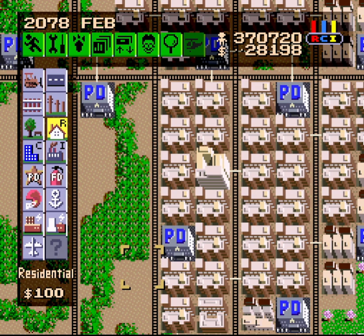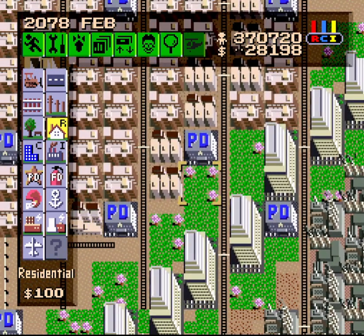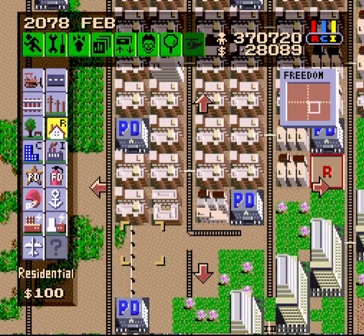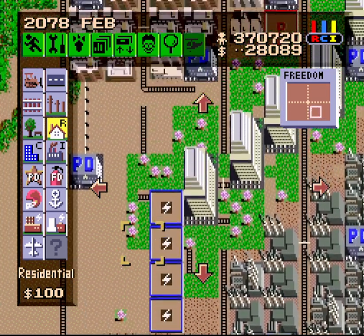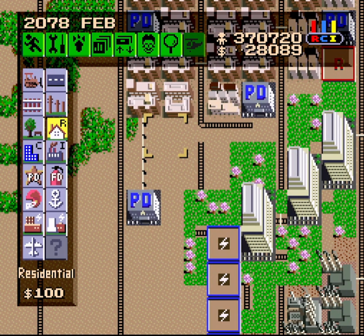I needed nine more residential zones. Let's see where we've got room. We already filled out this one. I could put another one here and that would not be a problem. Why don't we just go with one there? I don't think I want to build any more closer to the commercial zones. Valid destinations would be pretty difficult to get to work around there, so I'm just gonna leave that alone.